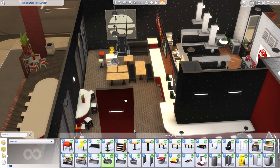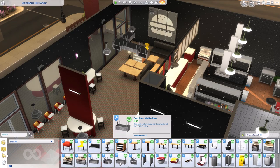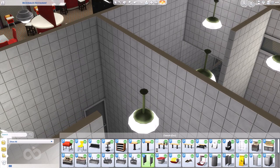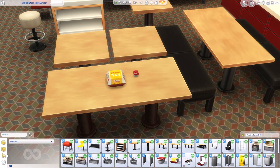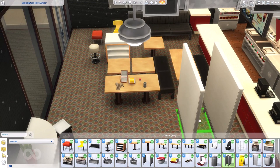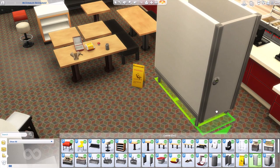We have air ducts as well - when I used to go to McDonald's as a kid they had massive air ducts across the roof, so I distinctly remember that. There's also a urinal divider to go with the urinal. For food decor, we have a sauce packet - really cute - a burger container, a fry scoop, an open burger box, and a salt shaker.